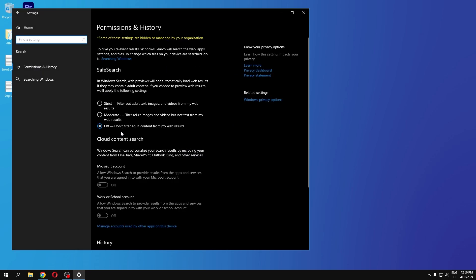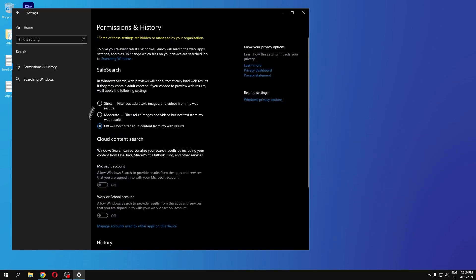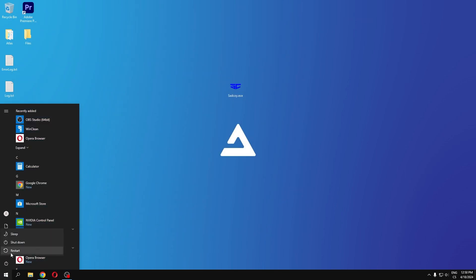Go to Home, then Gaming. Disable Xbox Game Bar and enable Game Mode — this optimizes your PC for gaming. Also, in Search settings, go to Safe Search and click Off to disable filtering. Disable everything you can and clear your device search history. After all these changes, restart your computer to apply them.